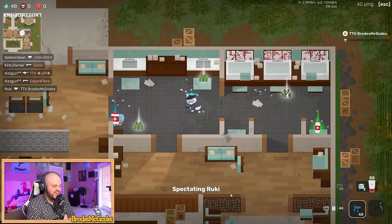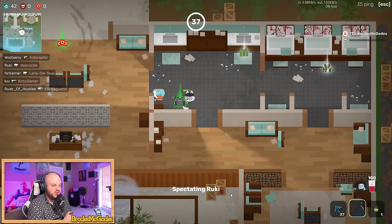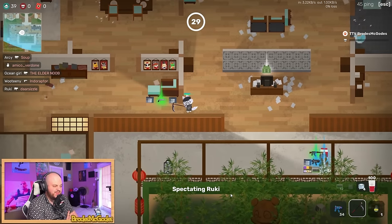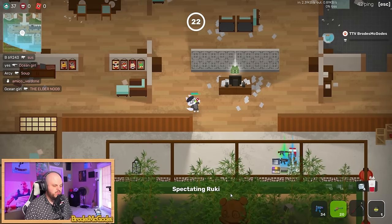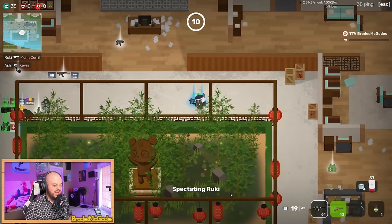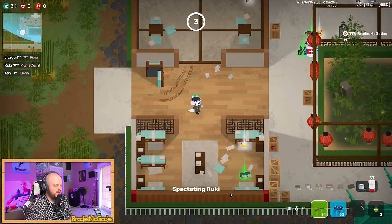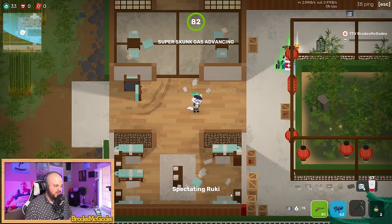Game two: Rookie instantly gets into a fight, starting with a gray SMG. Interestingly, he chose to put on a tier one armor instead of tier two so he could save it for after winning the fight — pure competence from a competitive player. Think about using lower tier armors first when you know you'll win a fight, and have straight-up confidence in your ability. Also worth noting: Rookie is playing from Europe on NA servers, so if he has no excuses, you shouldn't either.